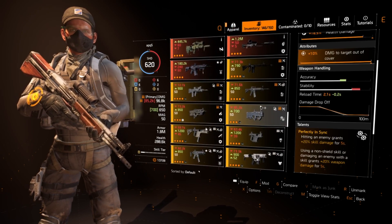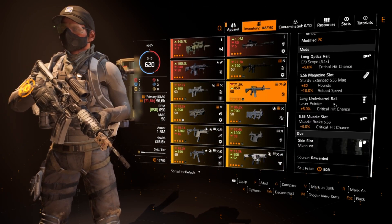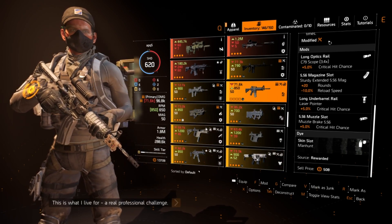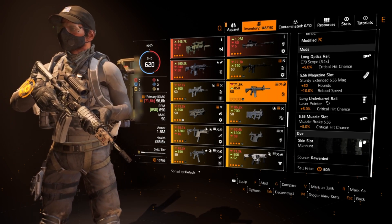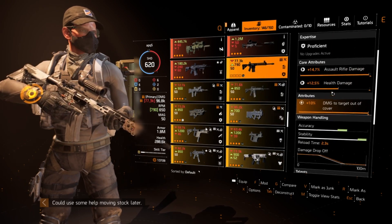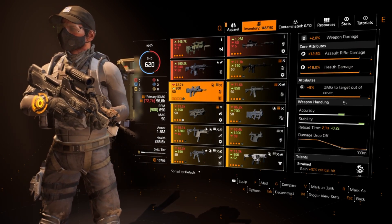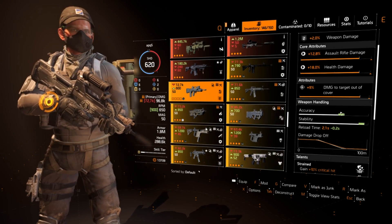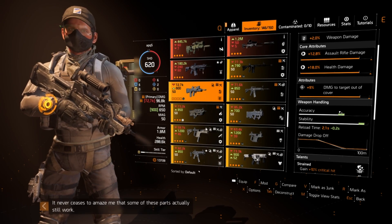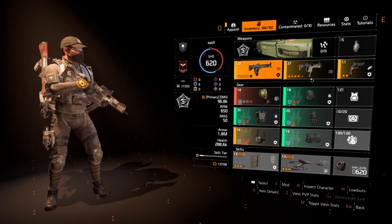I believe the M4 has a long under barrel rail, so if you want something with a higher rate of fire and a bit less damage, you can run regular flatline on there — that works. The Carbine 7 is also super solid. Sadly the FAMAS does not have a long under barrel rail, but it's not going to be super necessary since you'll already have so much armor anyway.